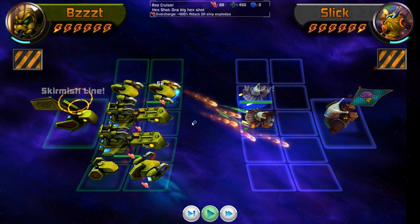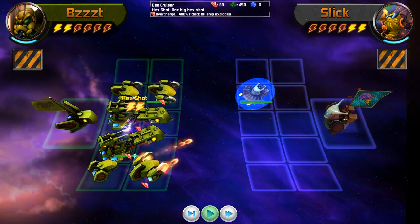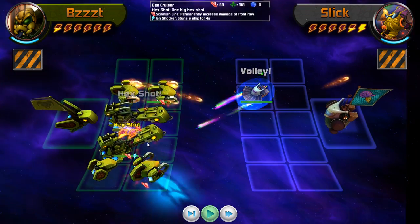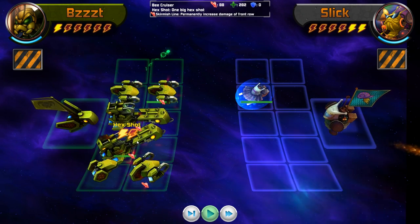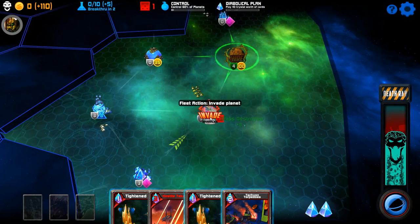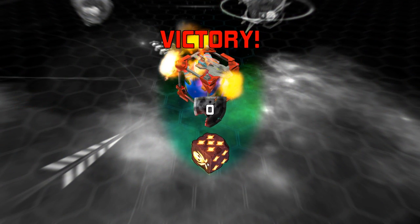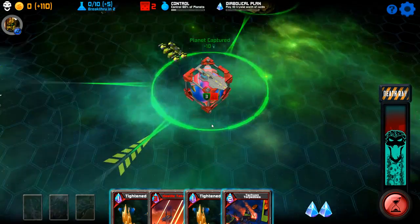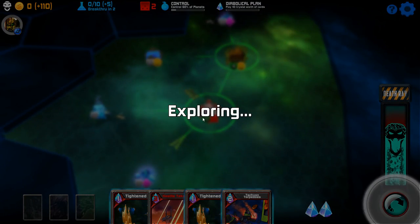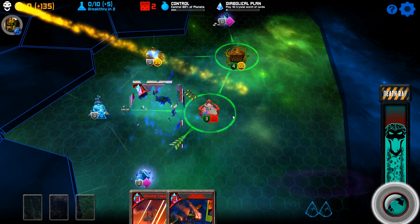What does skirmish line do? Oh, skirmish line is a damage bonus for my entire team. Well, that's helpful. At least as far as I can tell, that's what it does. Unfortunately, it does not look like these guys get shields either. What is with the skull and crossbones? That's worrying. I guess we'll find out. So let's do Titan Grip.